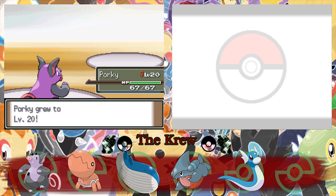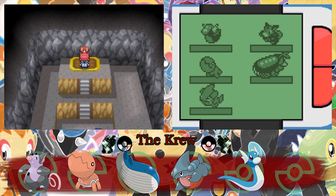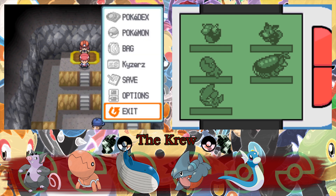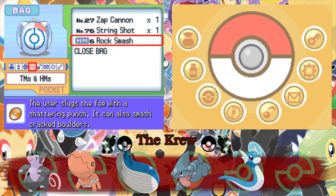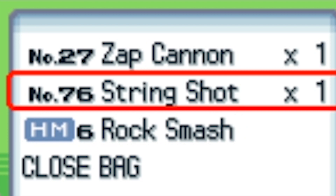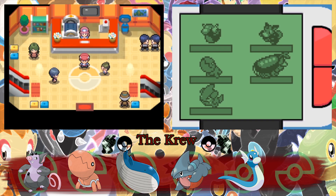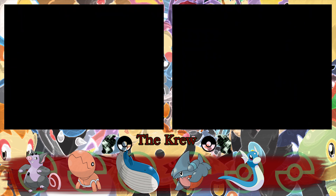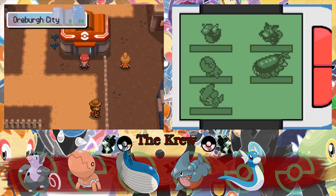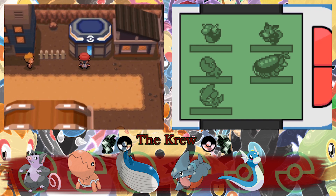First gym down, let's go! And Porky's level 20. TM76 — it says it's Stealth Rock, but let's see what the Randomizer made it for us. I'm not going to be using that TM anytime soon. Let's head to the PokeMart and get some more Pokeballs because we now got some money and we can start spending some stuff on Pokeballs.